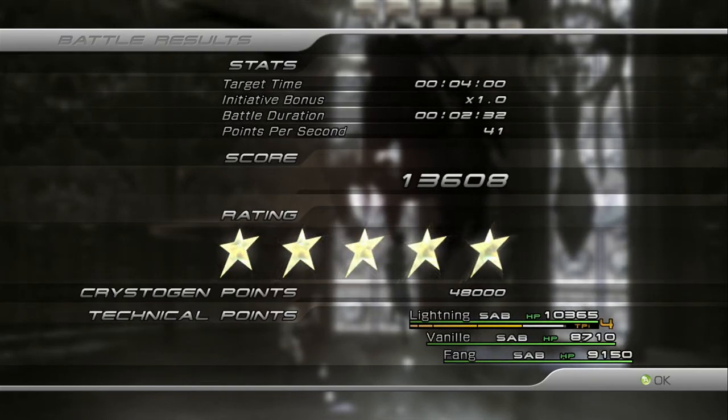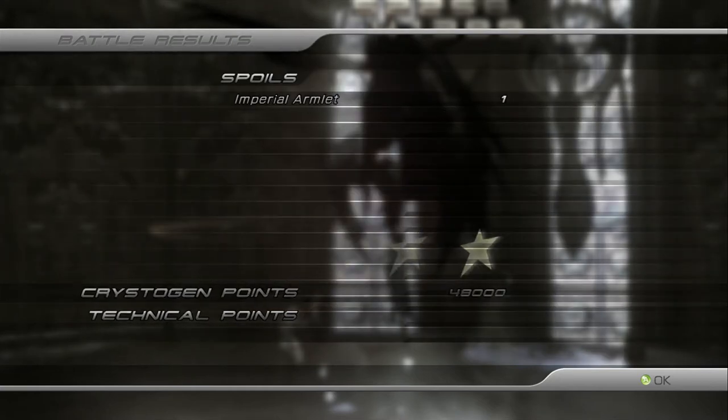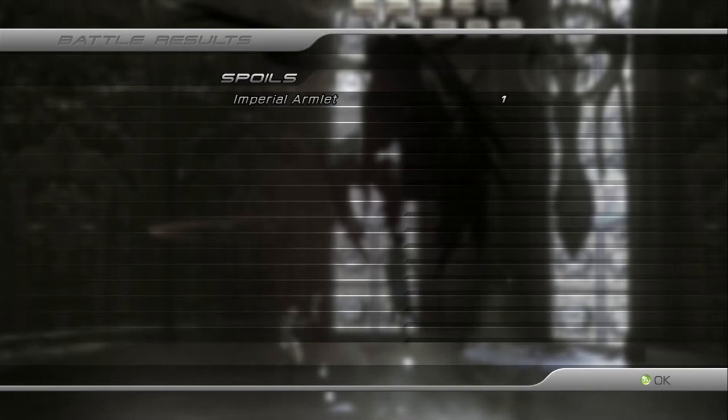After taking out the Tonberry Eliminator, you'll get 48,000 Crystal Points and you'll get the Imperial Armlet.